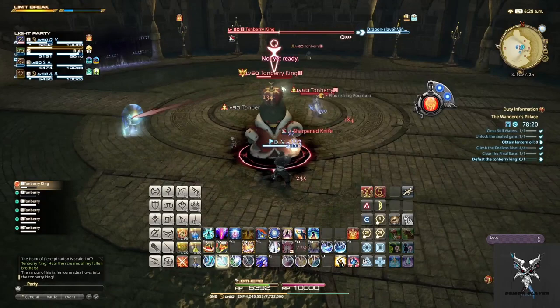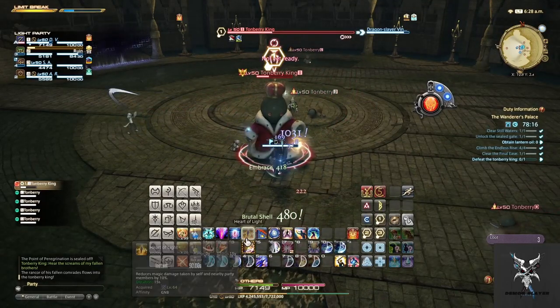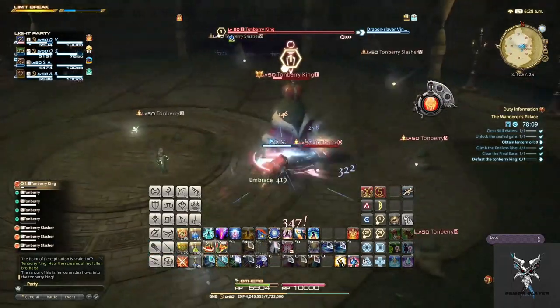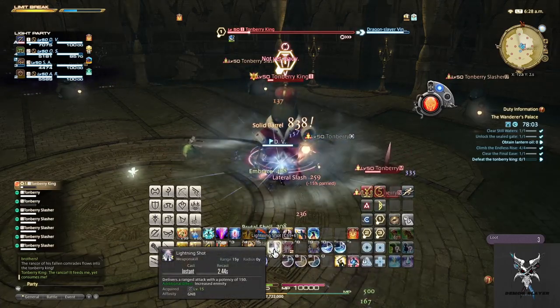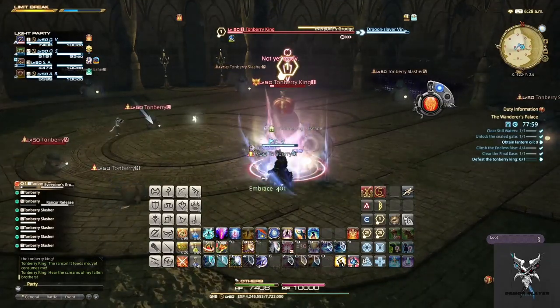As the fight continues, he will spawn a bunch of Tomberry Slashers that will slowly move towards the center of the room. You'll want your party grouping in the center of the room and burning down the Tomberry King as quickly as possible, as these Tomberry Slashers can one-shot anyone they hit. Kill the boss before they reach the center and start killing your team.